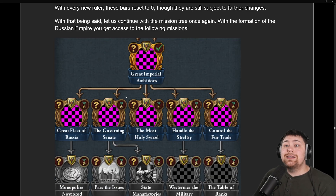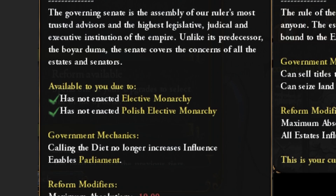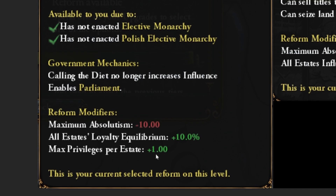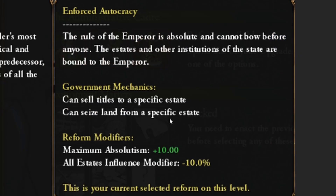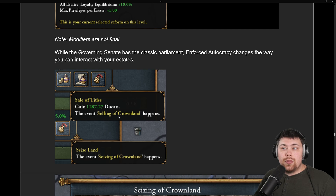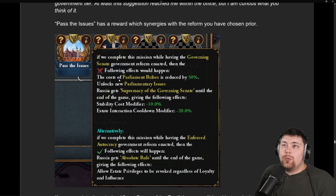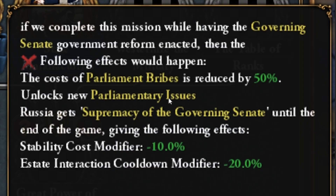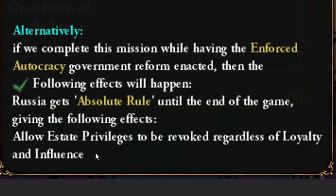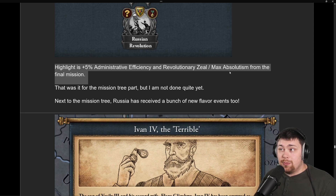Once you form the Russian Empire you get plenty of extra missions, and completing certain missions gives you unique government reforms. You can gain a parliament and, at the cost of absolutism, get estate loyalty equilibrium and a maximum privilege per estate. You can sell titles to a specific estate or seize land from a specific estate. Depending on the reform chosen prior, completing the issues mission gives different rewards — new parliamentary issues, stab costs, estate interaction cooldown modifiers, or revoking all estate privileges for free. The final mission in the Age of Revolutions gives a whopping 5% admin efficiency and revolutionary zeal maximum absolutism.